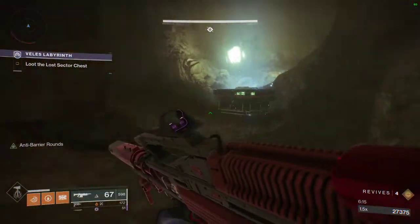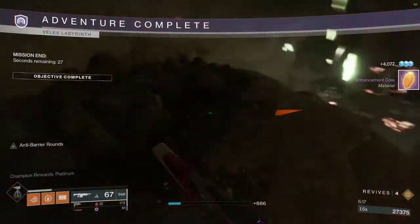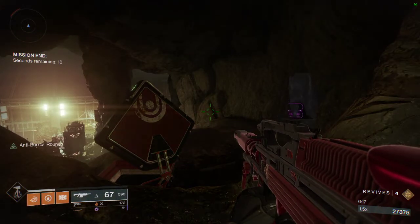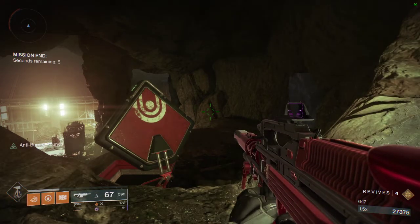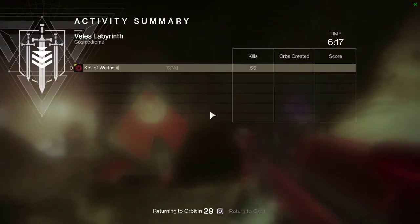Once you have killed the boss, your objective will suddenly change. You're just going to want to loot your Lost Sector chest — as you can see, I got an Enhancement Core. If you don't get your exotic the first time, run it a couple more times. Usually it'll take at worst around ten tries if your RNG has decided not to cooperate. For example, when I was farming to get Mask of Bakris with my Hunter, it took me seven attempts to get it, and Mask was the only exotic I got in all seven of those attempts. If you can't get it, just keep trying.